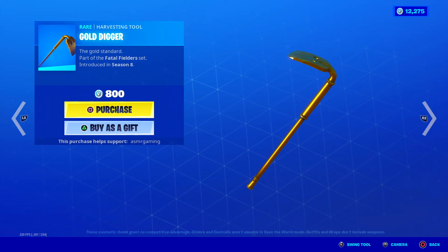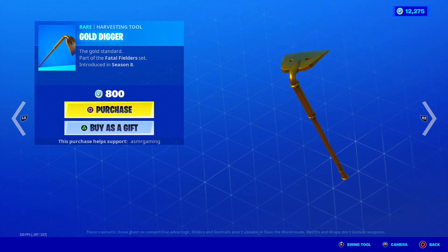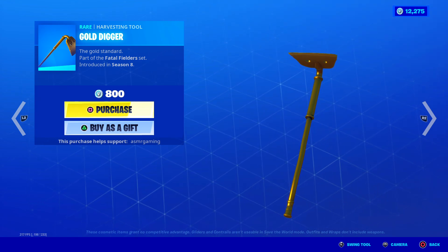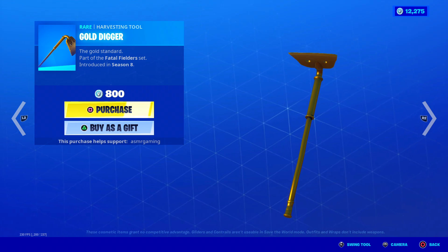The Gold Digger harvesting tool has a very quiet and satisfying sound — it's not a loud harvesting tool, no special animation when you strike. Just golden and nice sounding — 'The Gold Standard.'